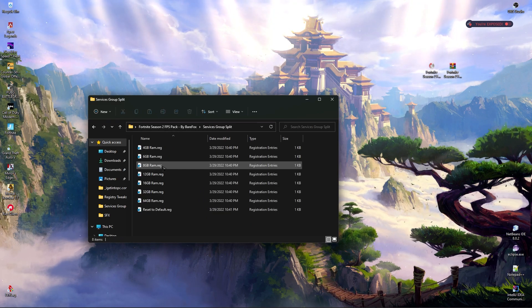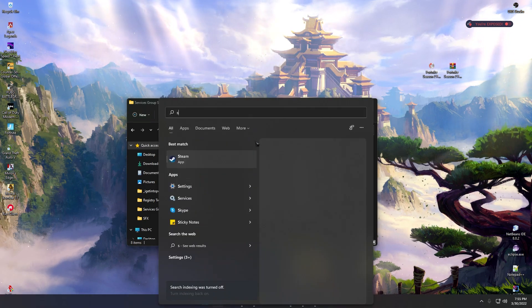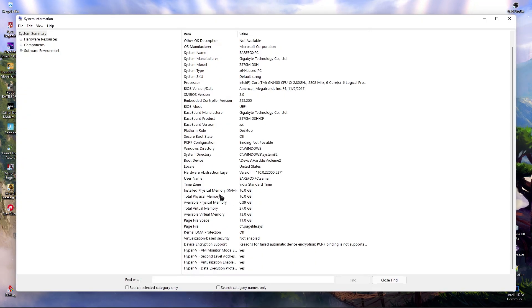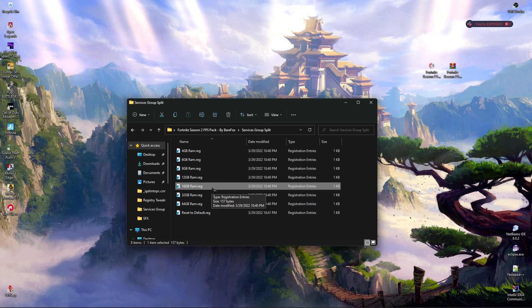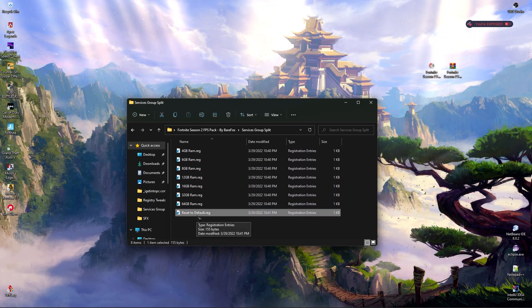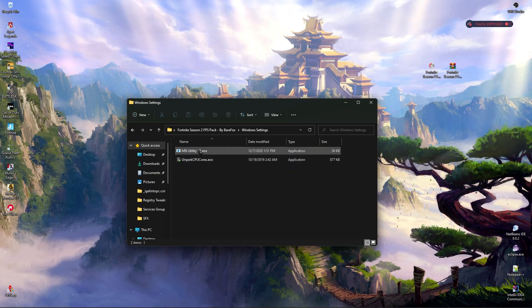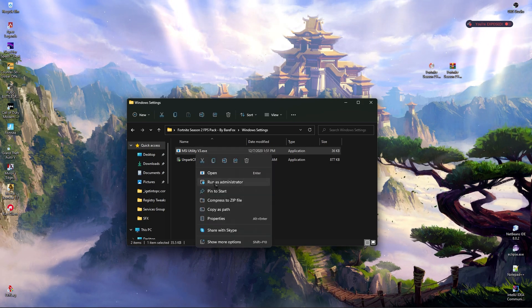Next up is the Services Group Split folder. Once you're in there, look up your system memory — search for System Information and open it. Find your installed physical memory. For me it's 16 GB, so I'll run the 16 GB RAM registry. This might be different for you. If none of the options suit you, there's always a Restore to Default registry file. Lastly, in the Windows Settings folder you'll find two files — the first one is MSI Utility V3. Simply right-click and run it as administrator.